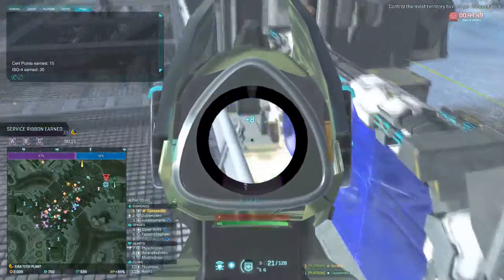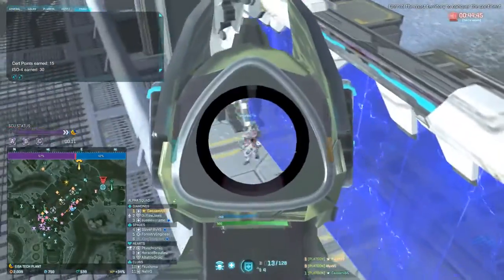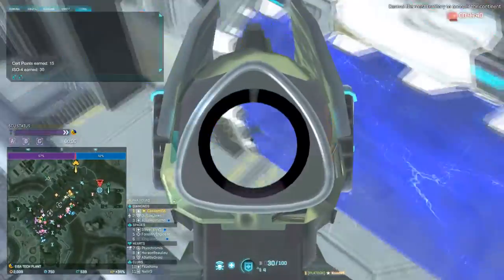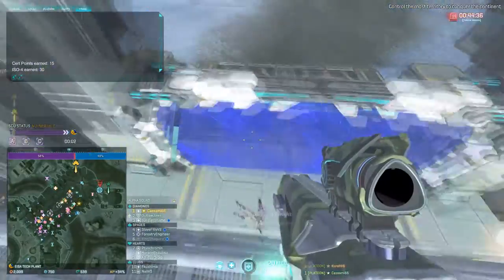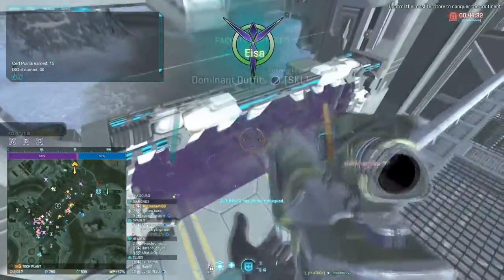This is a difficult training because the rules don't apply here. Alright, we went over here and then we took it. There are a couple of bases with these orange shields, which is why I mentioned it, but as far as tech plants, this is the only one where it really makes a difference — that orange shield — because it's so close to one of the points. Look at that, we took a tech plant.